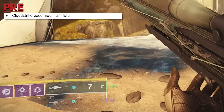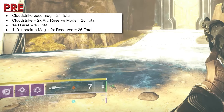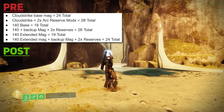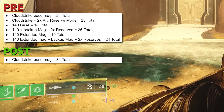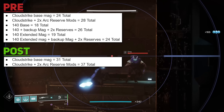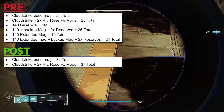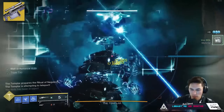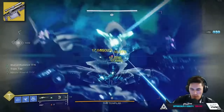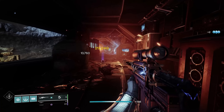Pre-mid-season patch, Cloudstrike's base mag was 24 total, and you could crank it up to 28 with two arc reserve mods. With this change, Cloudstrike's base mag was increased to 31 total, and Cloudstrike plus two arc reserve mods is 37 total. This is a major change because Cloudstrike has very good DPS — it's Rapid Fire, has those lightning strikes, and its catalyst grants Triple Tap. You can land so many shots now and refund ammo constantly. The change across the board for other Rapid Fire Sniper Rifles is also very nice.